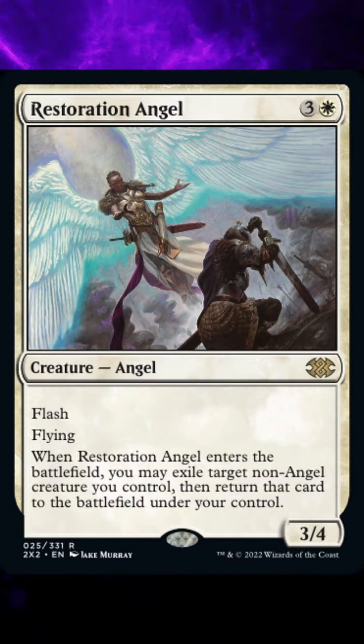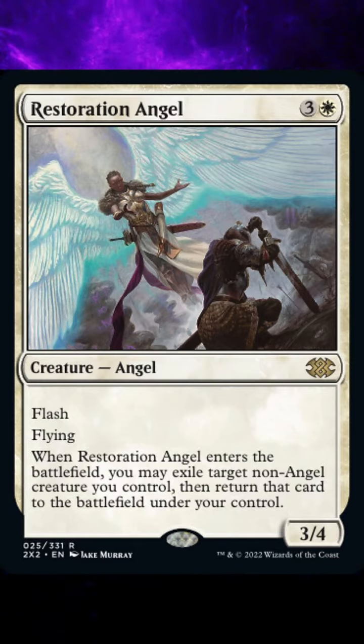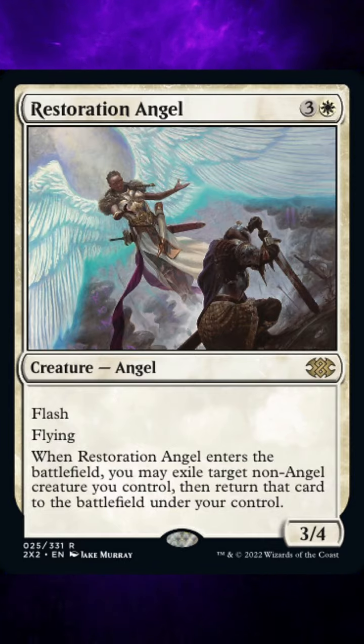Two: if a token is exiled this way, it will cease to exist and won't return to the battlefield. Three: when an artifact creature card comes under your control, you control it indefinitely after that. If you had temporarily gained control of a creature, it won't return to its previous controller.